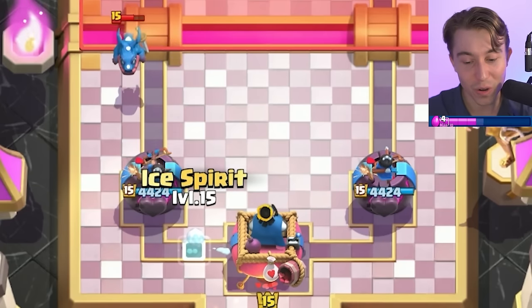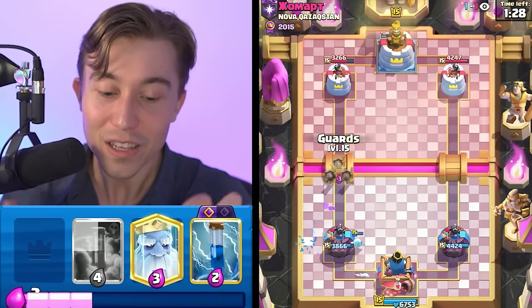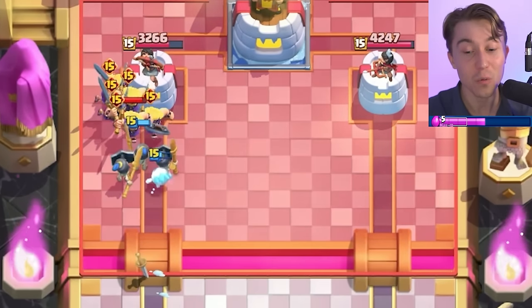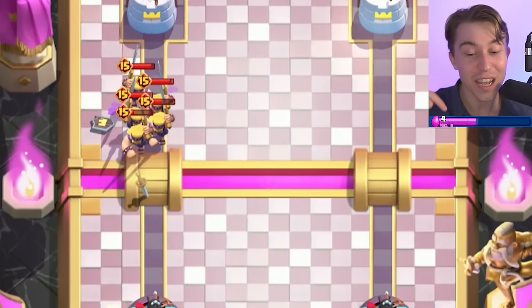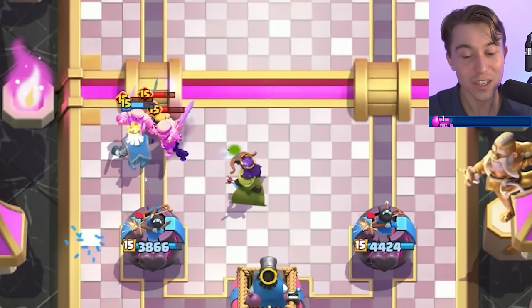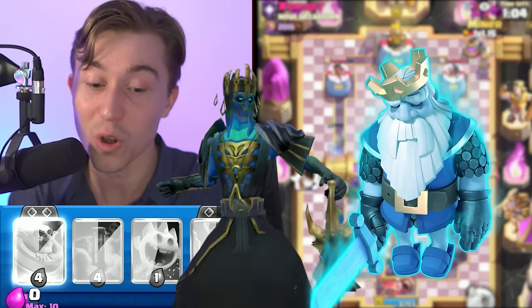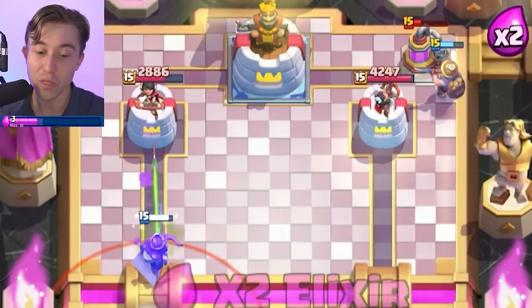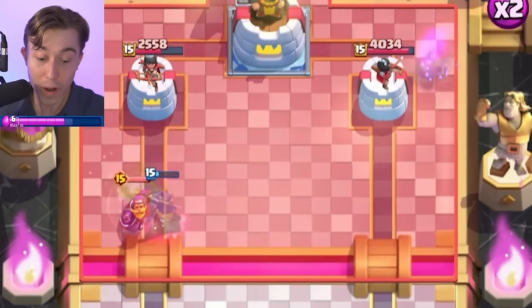That's huge — we take those. Waiting for the first shot to go through, then activating King Tower with the second. The reason we do that is to keep the Ice Spirit alive — if we dropped it on the first shot, it would have gotten hit by the second and died. Keeping it alive gives us a micro advantage, making sure the Ice Spirit is alive to jump on top of the Barbarians. It might not seem like much, but it's a big mental edge — it shows clean mechanics, and the Ghost stays alive. These interactions snowball in your favor: imagine if the Ghost wasn't alive at 1 HP — we wouldn't have gotten that 300 damage advantage.